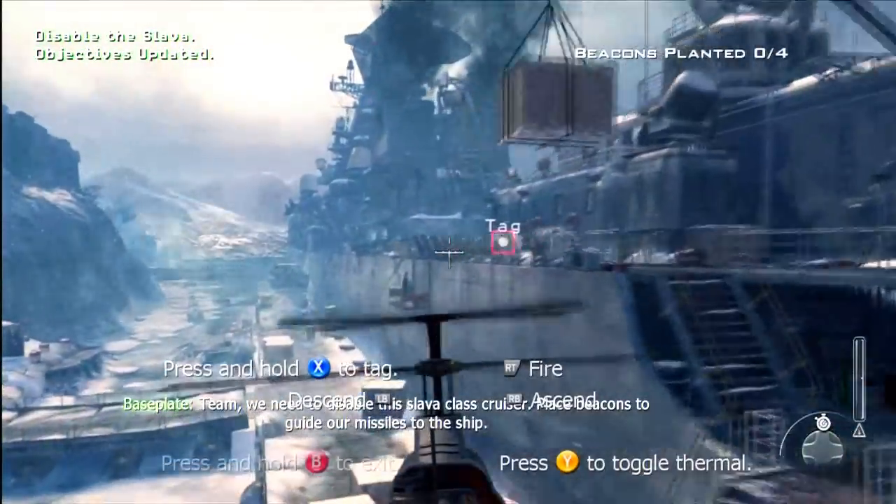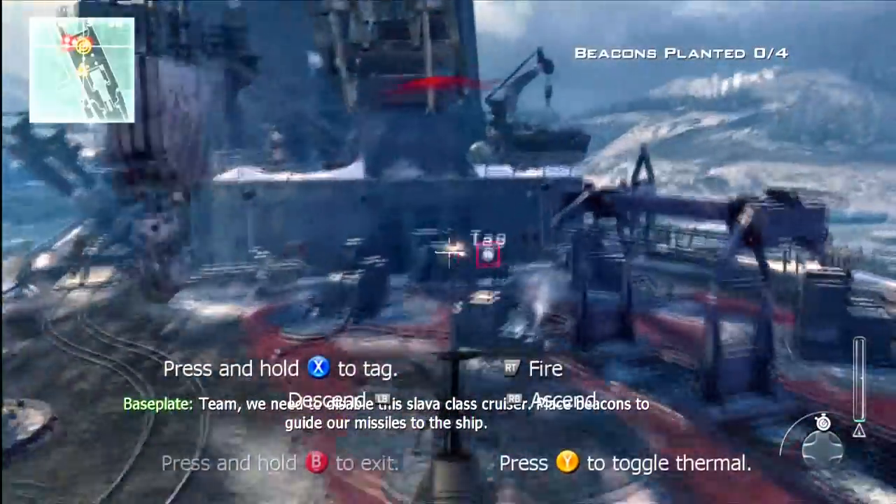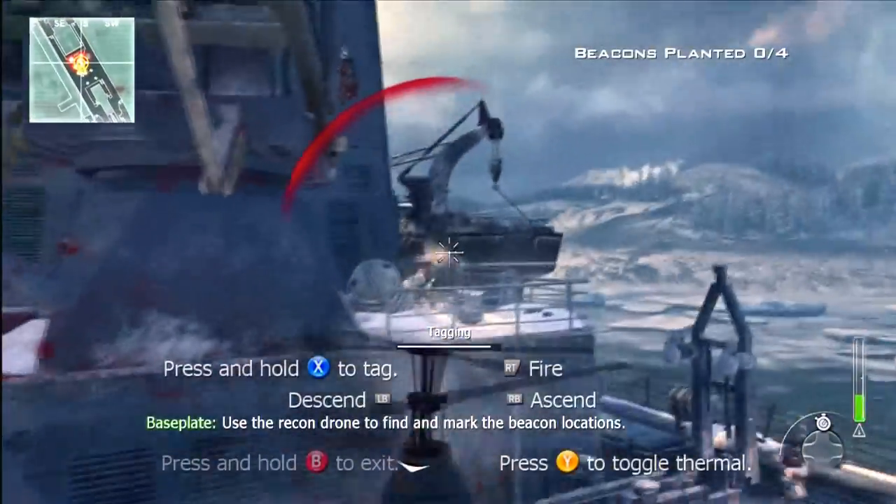Team, we need to disable this Lava-class cruiser. Place beacons to guide our missiles to the ship. Use the recon drone to find and mark the beacon locations.